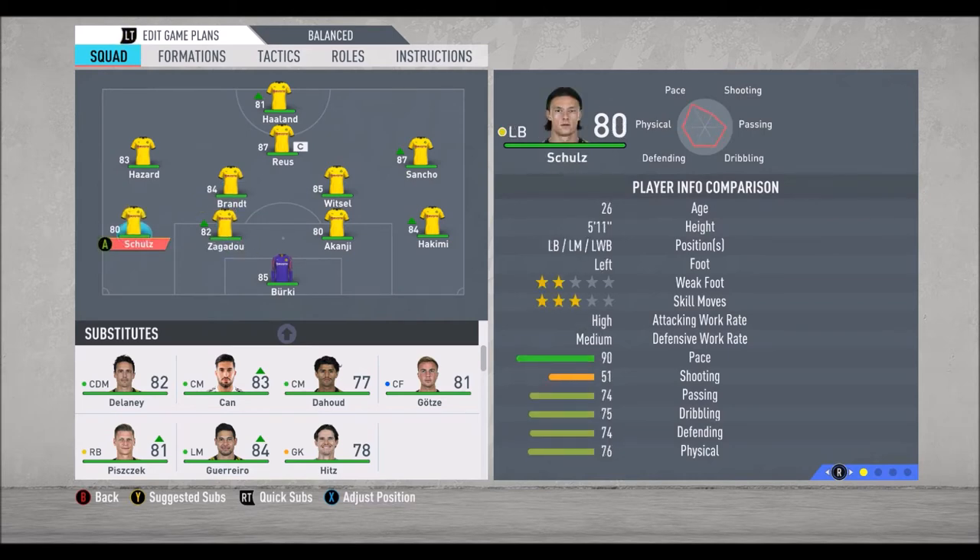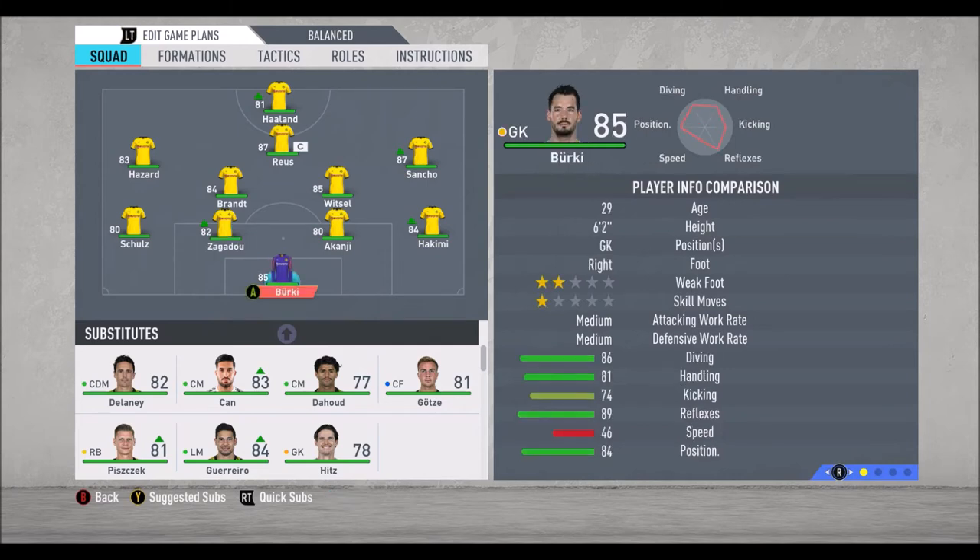Left back, Schultz — really great pace. And right back, Hakimi — fantastic speed, pace 95. So we have really interesting wing-backs. Then a pair of center defenders: Akanji, who is very fast, and Zagadov, who is not that fast. On goal, it's Burki.